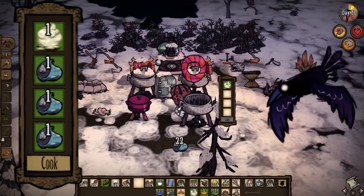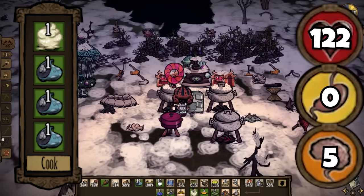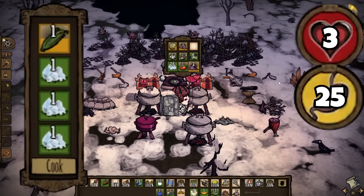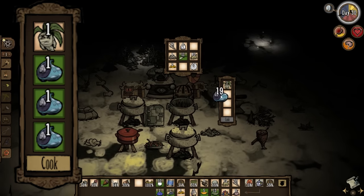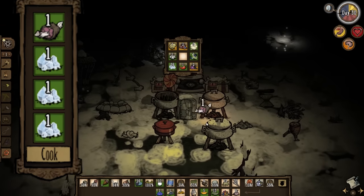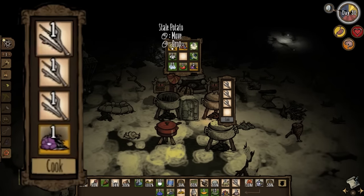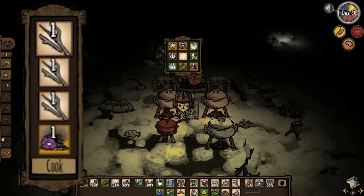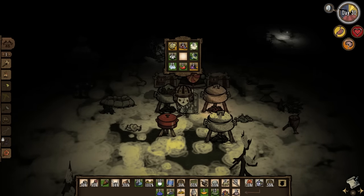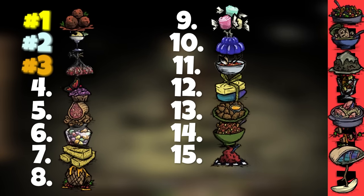Jelly beans take 1 royal jelly and 3 filler, known as the best healing dish in the game, giving 122 points of health over the course of 2 minutes. Ratatouille used 1 corn and 3 ice for 3 health, 25 hunger, and 5 sanity. Mandrake soup took 1 mandrake and 3 filler, close to the healing of jelly beans with 100 health, 150 hunger, and 5 sanity. Bunny stew uses 1 morsel and 3 ice, almost the same stats as frogobunwich. And using 3 sticks and 1 meat item, the most well-known recipe in the game: wet goop, which gives absolutely nothing. Jelly beans, being unspoilable and giving 3 per cook, will of course rank in the top 10. The other rare ingredients go straight to the bottom.